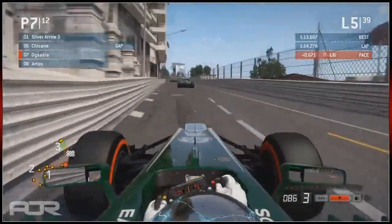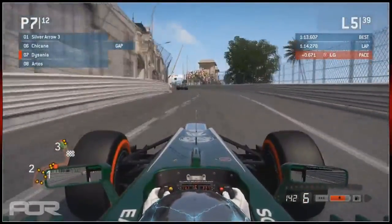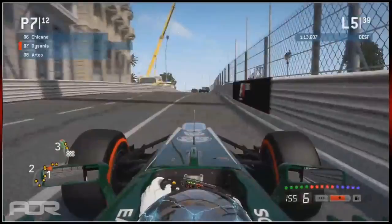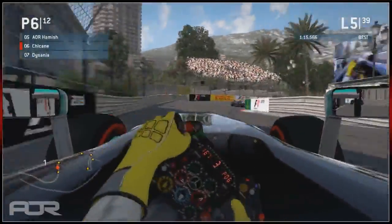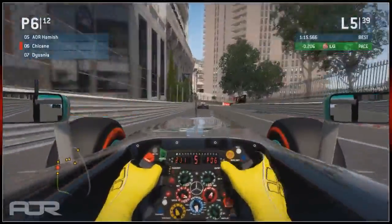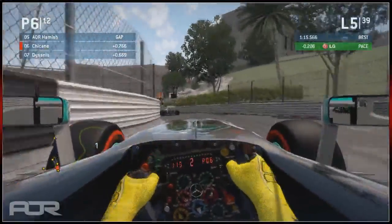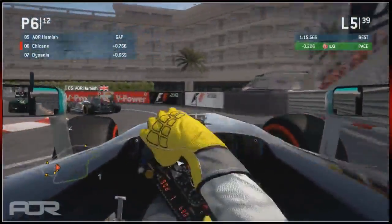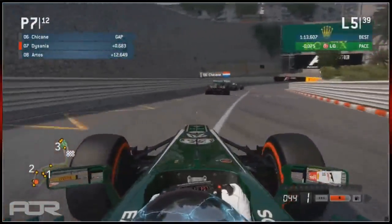Of course this is still very early in the race, so we can't take anything for granted as to where people will finish. We've got DeSanya and Artos in 7th and 8th after that unfortunate spin at the hairpin - nothing anyone could do really, just got caught on the cars and spun. The two drivers actually got a 10-second penalty each for being stopped in the middle of the road.